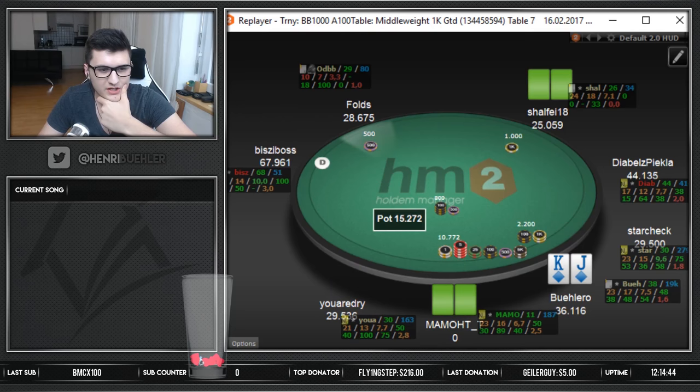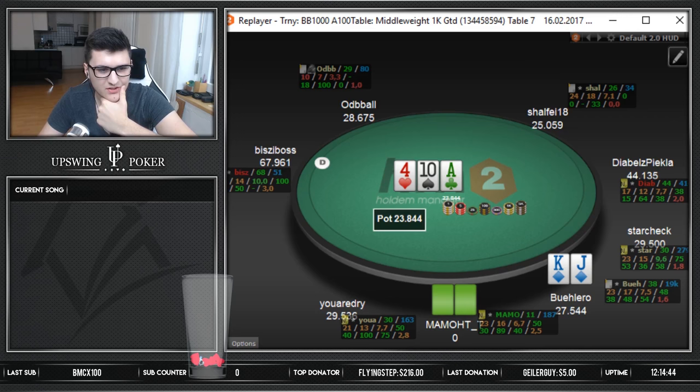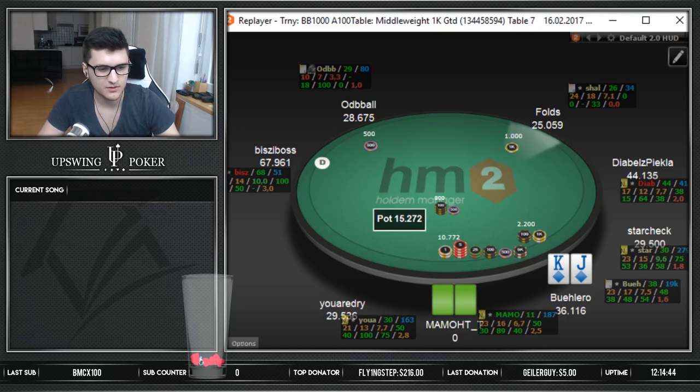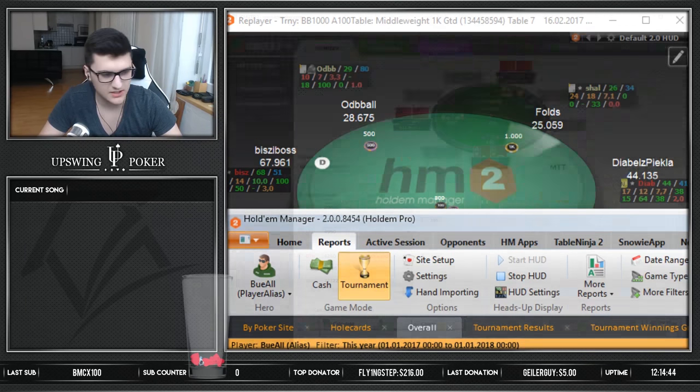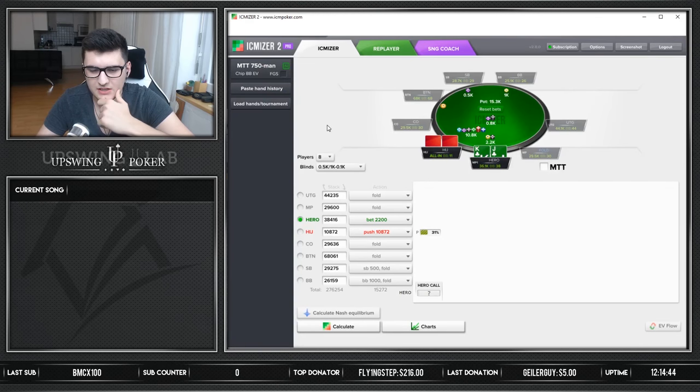Checking out this hand — holding the button, very open, pretty standard, 38 big blinds. This guy decides to jam 11 big blinds into us from the hijack vs. my lojack open. I end up making the call and we were up against ace-ten offsuit. It's a pretty interesting spot. I'm going to copy-paste that hand into ICMizer. We're just looking at chip EV, not dollar EV, so there's no ICM involved in this hand.